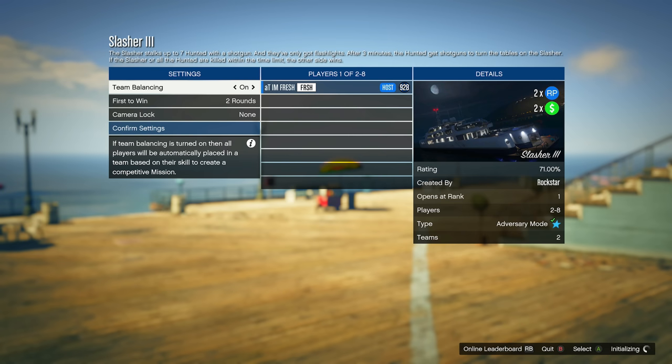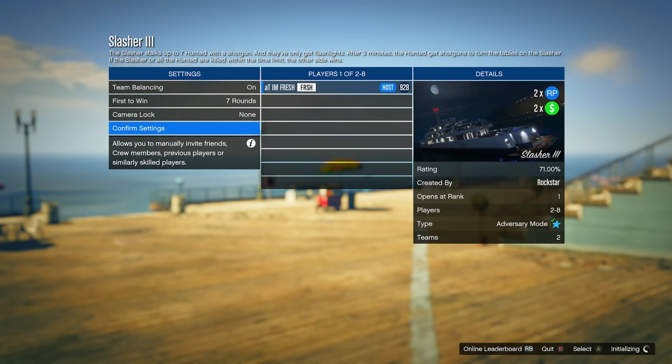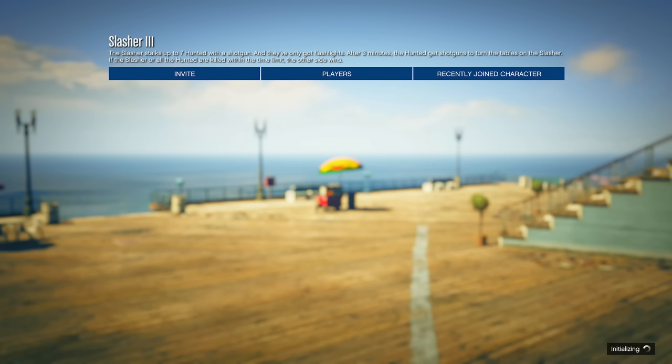Go ahead and start up any one of those Slasher Adversary Modes. For settings, make sure you put Team Balancing set to On and First to Win set to seven rounds. That's literally all you need to do for the settings of this game mode. As long as you have those settings, you're going to be making the exact amount of money I'm making.